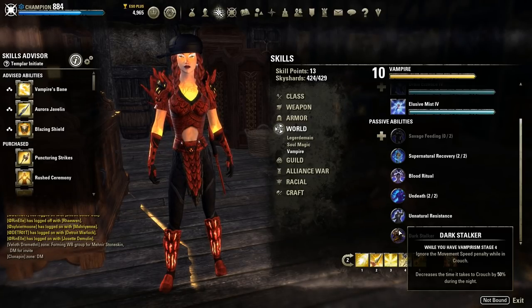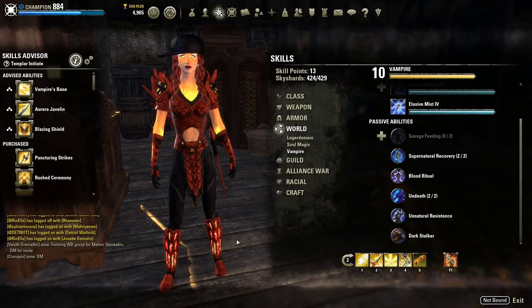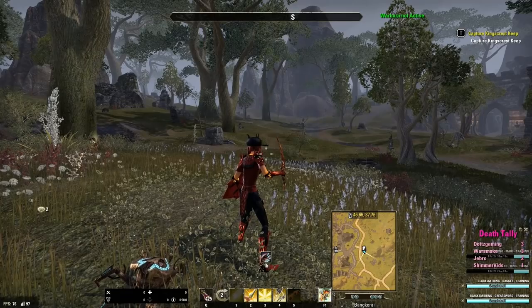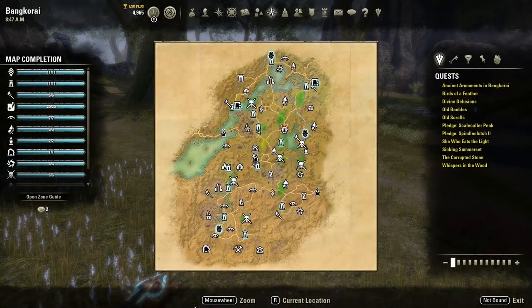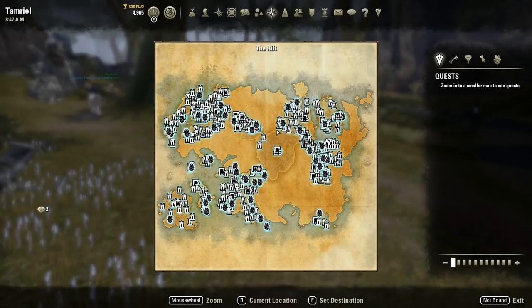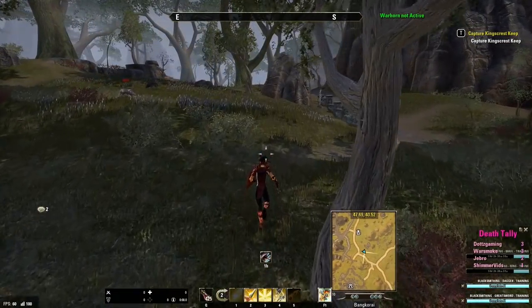Now that we've gone over the pros and cons of being a vampire and the skill line, let's talk about how to become a vampire. The first way is waiting for a specific time in game for specific mobs called Blood Fiends to appear. They only appear at night and in specific areas of Bankerai, The Rift, and Reaper's March. You have to start a fight with one and get them to use their Blood Ritual ability on you to infect you. Even when you do find a Blood Fiend, they may or may not use this ability — it is not guaranteed. This method involves a lot of waiting and is unpredictable and not worth the time.